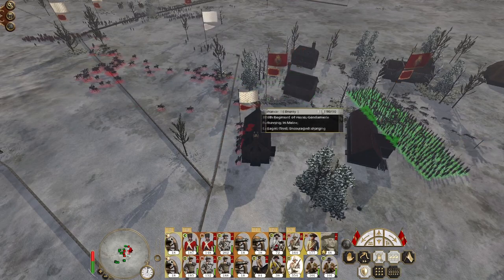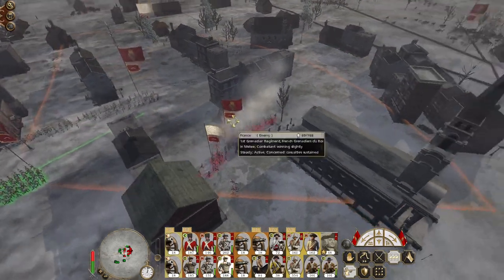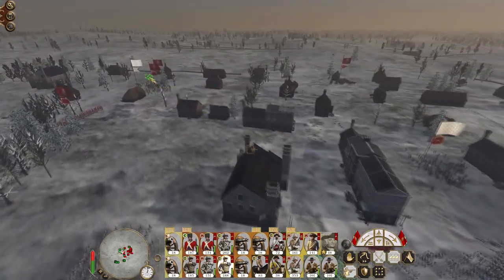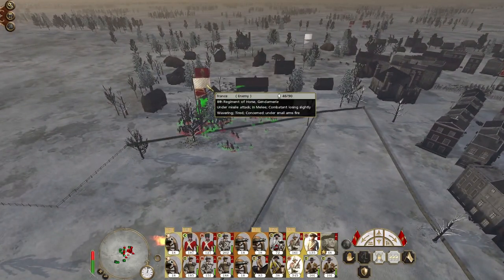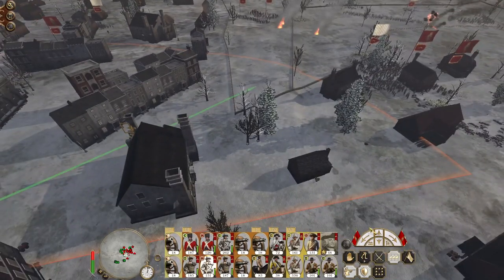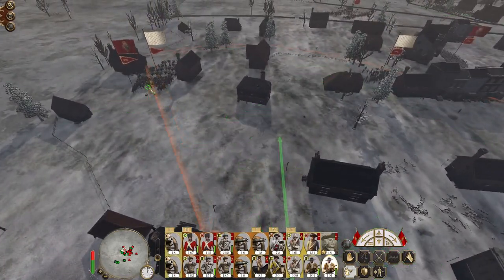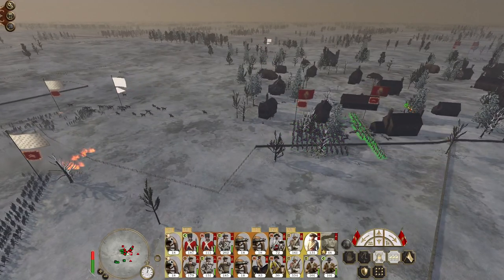Keep my melee infantry charging into the enemy - Swiss pikes will deal with the carabiners. You guys hit the grenadiers. The enemy light foot contingent is dealt with. The gendarmerie are going down fast. Let's get a regiment of line infantry up here to begin providing some fire. My dragoons might be okay - let's run them into that regiment of horse. Don't bother chasing down their light infantry - all my heavy infantry back.